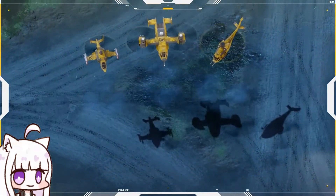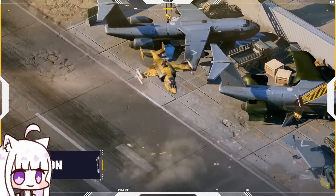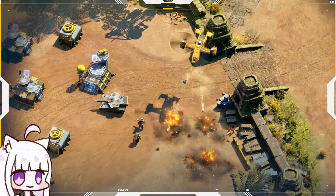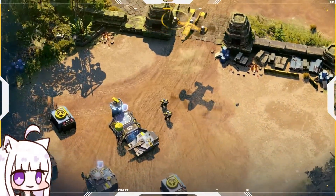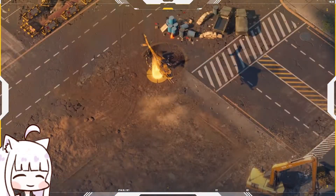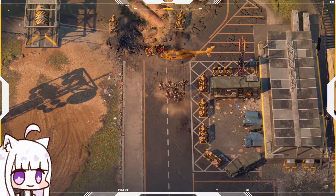Air supremacy is enforced by three new aircraft. The Prion hinders enemies with its EMP rockets. Pick off slow enemies and structures from afar with the Concorde and its explosive drones. The Albatross aids Blacklist's need for rapid deployments with its expansive cargo holds and durability.